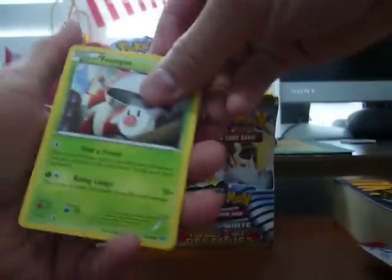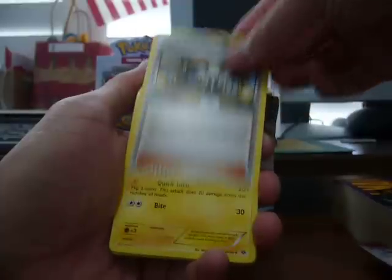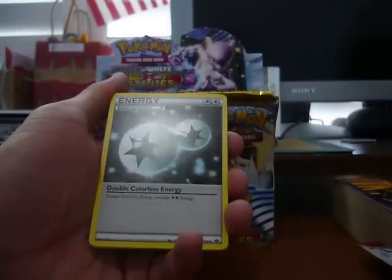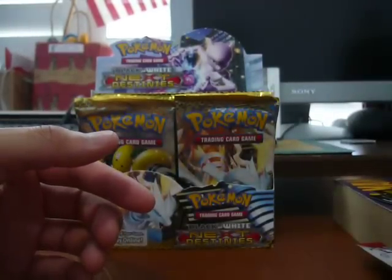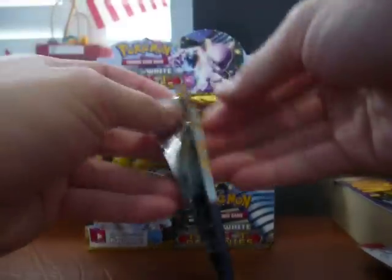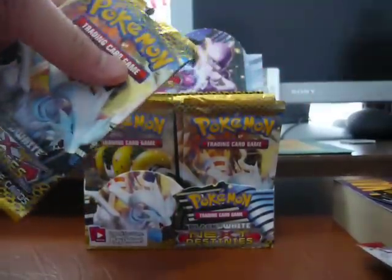Alright, the first holo of the box will be in this pack. We have Foongus, Ferroseed, Ralts, Darumaka, Mienfoo, Psylin — I heard this looks like a good card — and Luxio, which actually looks really cool. Our reverse holo is a Hippowdon, and our rare is a Vanilluxe. Told you guys this was the first holo of the box. We've only opened six packs so far.